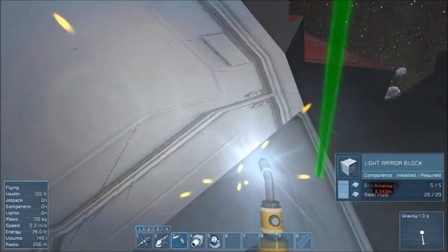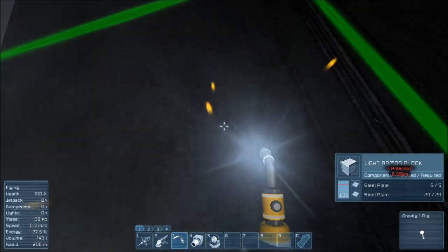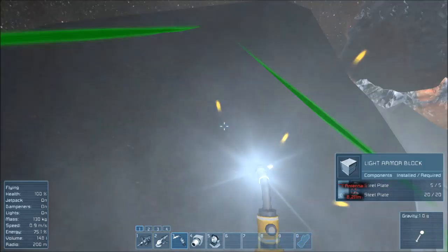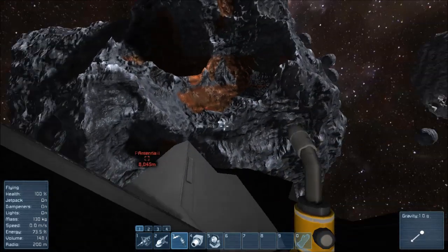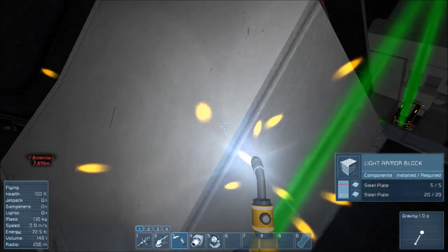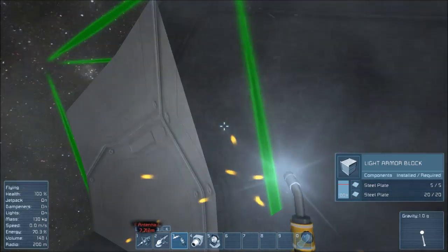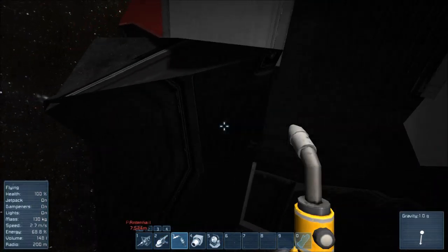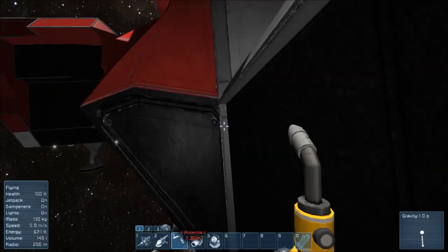A little bit of repair here. The first thing I like to do is just go over what we have, square everything up, and see everything getting back where it's supposed to be. Yeah, this thing took a hit. The cool thing about this scenario is we can pick how we want it to look from the damage forward. I like this scenario because it doesn't just throw you into the world — it gives you something to do.